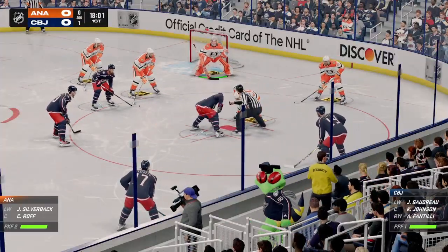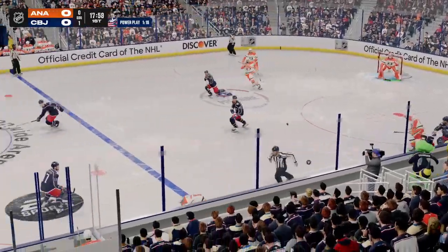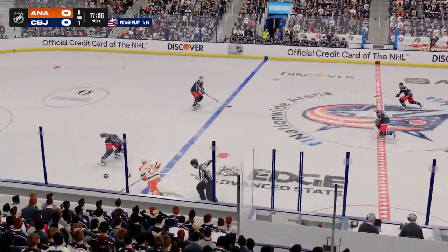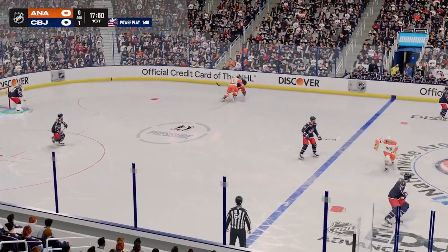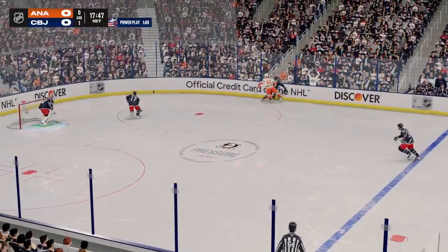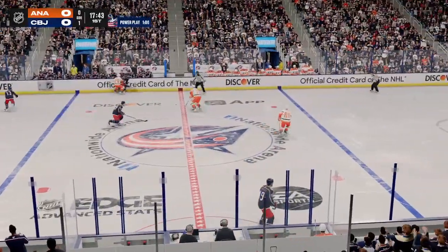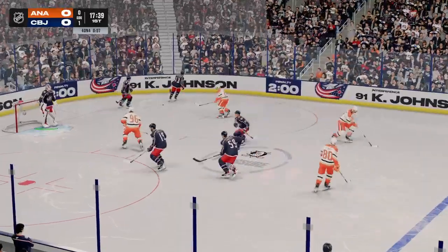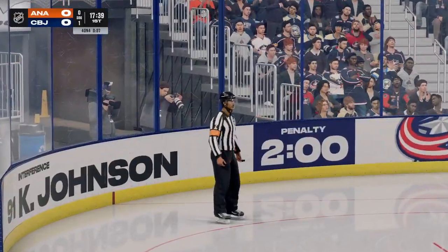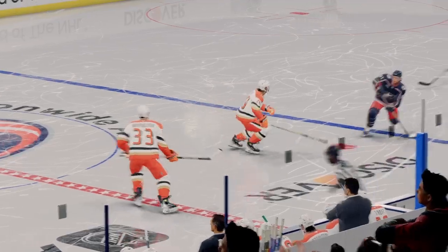Champions ready for the draw as they continue to be shorthanded here. Anaheim's got it in the defensive zone. And they clear that puck. And that pass attempt is deflected. And he moves it up to Goudreau. Slides the puck up from the left side. Delayed penalty coming up here. There's the whistle. Johnson's getting two for interference here. He's off to the box.